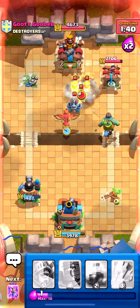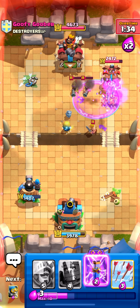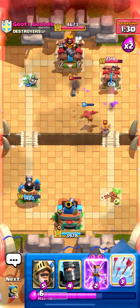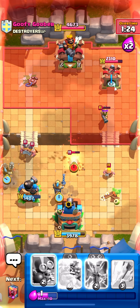I'll go goblin giant right there and then phoenix for that mega minion. I'll actually just rage — the bomber just did so much damage right there, all those musketeers I didn't even have to worry about anymore. That is so nice for me!